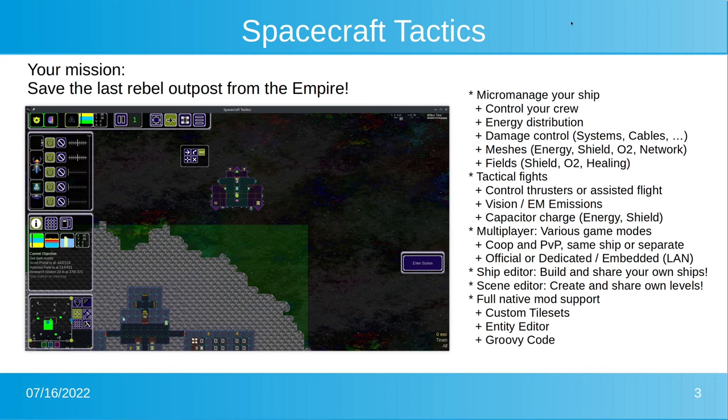First, a slide about the game. In Spacecraft Tactics, your mission is to save the last rebel outpost from the empire. To do that, you have to micromanage your ship: control your crew, manage energy distribution, do damage control, repair systems, and take care of cables. Your ship has various meshes like an energy grid, a shield grid, O2 pipes, and a network to control all systems from a console.